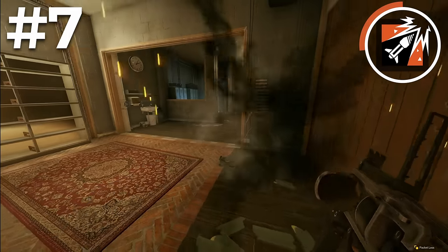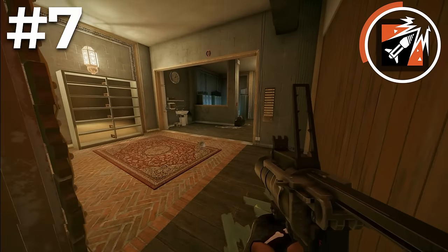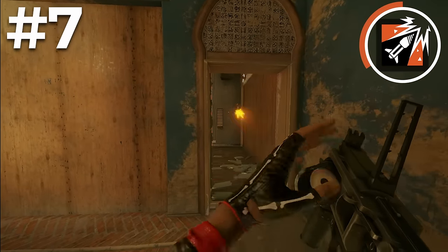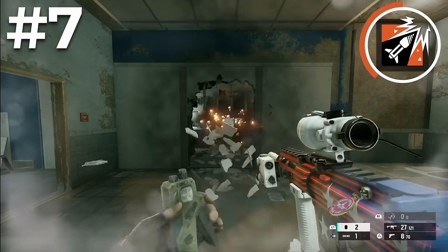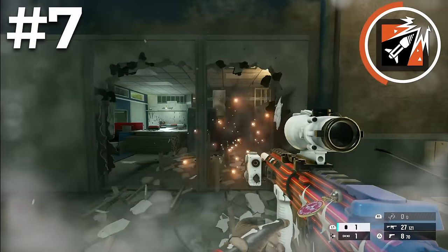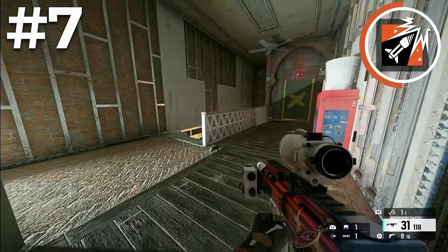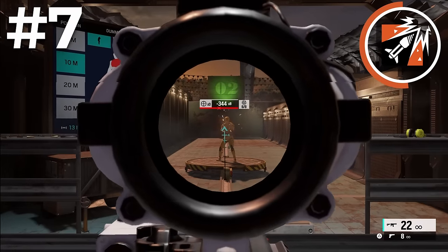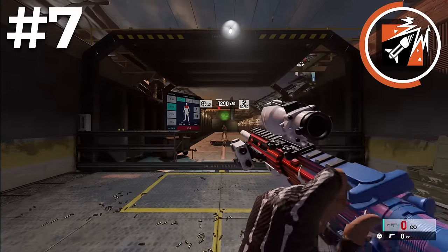Just watch out for Jaeger ADS's or Wamai discs, as if you shoot your breach charge near them it will be destroyed. And if you shoot one into an Aruni gate, it would also be destroyed. You don't want to always use her projectile to destroy stuff — use her secondary gadget breaching charges when possible to save your projectiles for more important opportunities. Another viable option is Claymores, as they allow you to stop pesky flankers so you can keep your mind on the objective.